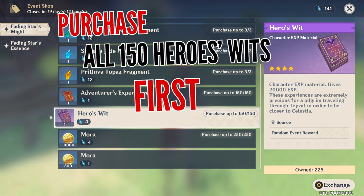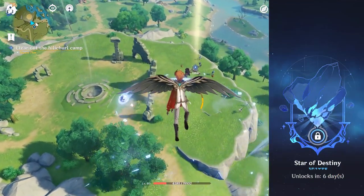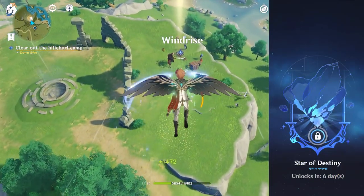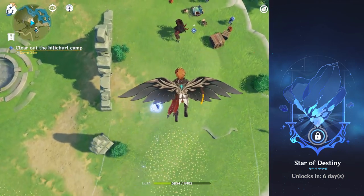Keep in mind that the rest of the rewards are not really worth redeeming — focus on only getting Hero's Wits first before moving on to the next reward. However, once Star's Destiny becomes available, which is the third phase of the event starting on November 23rd, you should only focus on spending your resin on that part of the event.